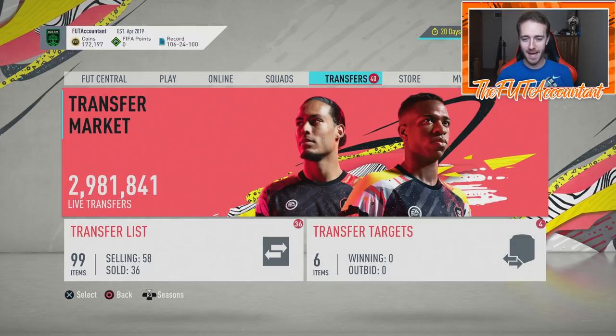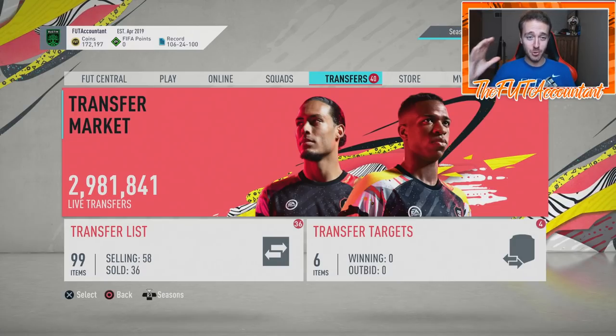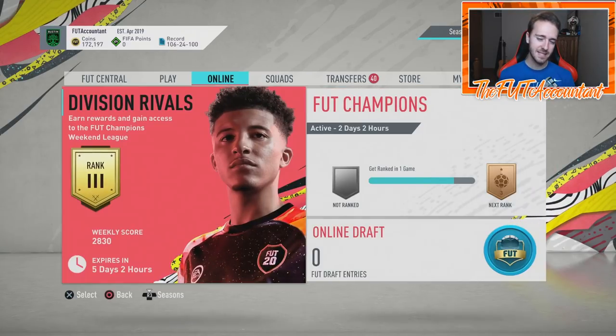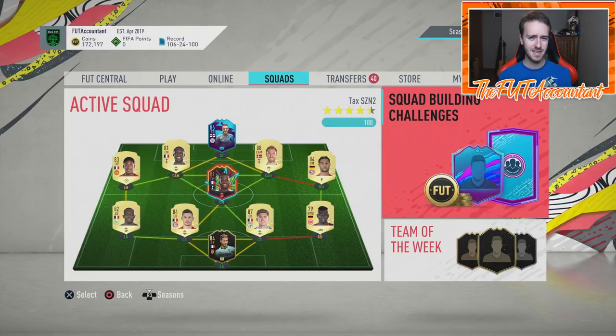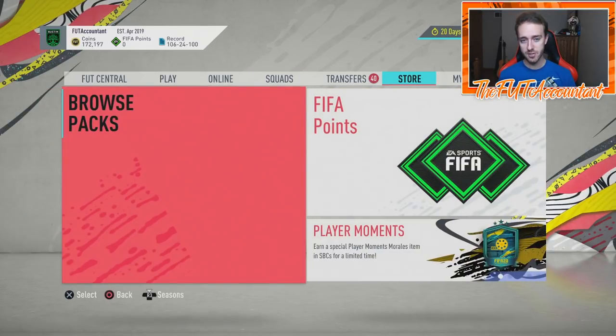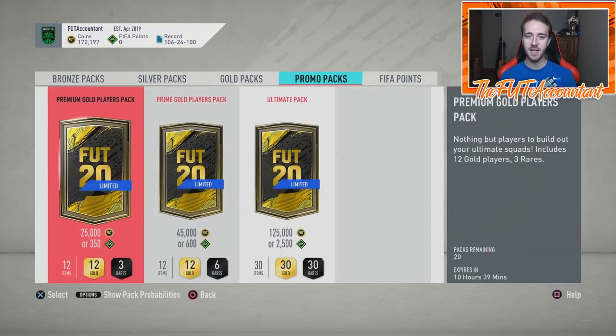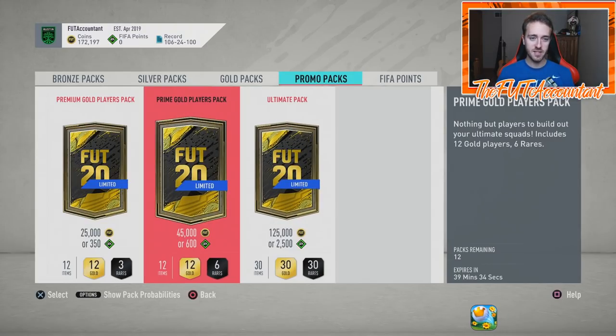Hey guys, it's Nate aka the Foot Accountant, welcome back to the channel. Black Friday is here — it's finally upon us and we had a crazy first day of this Black Friday promo, obviously one of the biggest promos in FIFA Ultimate Team. The content was okay, but especially in terms of packs, the number of packs opened today was unbelievable. It has to go on record as the most supply day ever on FIFA — it was insane.